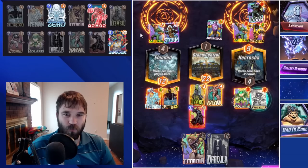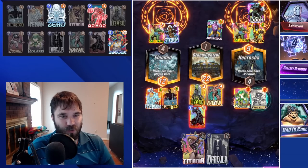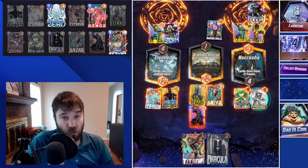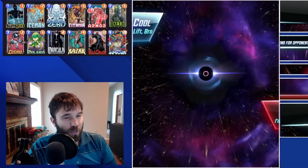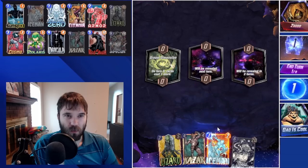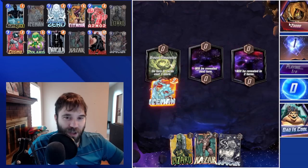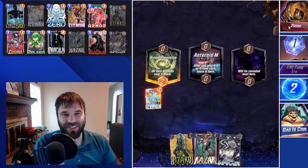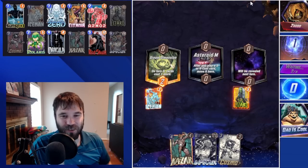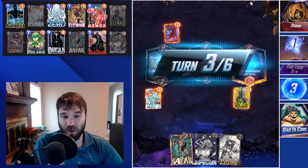Cosmo is such a card that just hard counters so many play lines. Having him and Polaris built into the deck to combat things like Galactus is huge. We have too good — or not too good — that is the question. Whether it is in the heart of the cards, I don't know. I know a few lines of that, but definitely not as much as probably some other people out there. We're going to go ahead and play our Iceman and our Lizard.